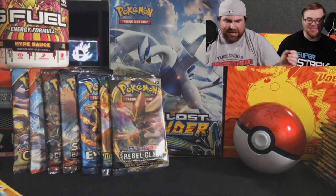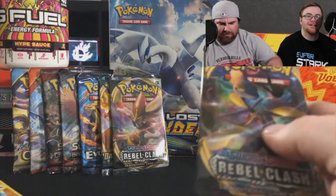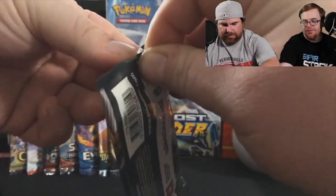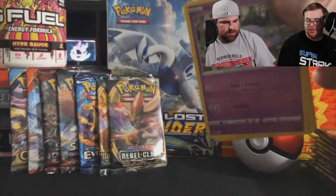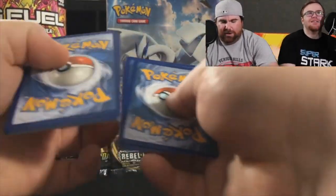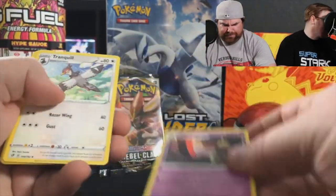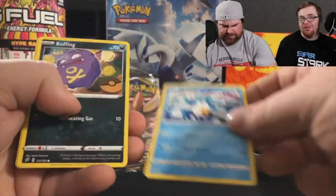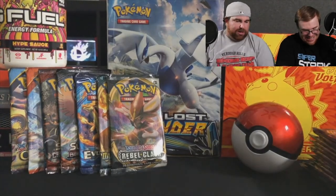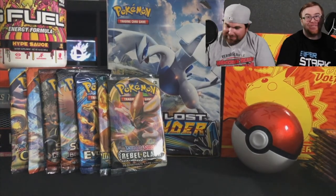Now to Rebel Clash — we have quite a few of those. I think the card I want from Rebel Clash is a Gyarados. Ten shot — ten shot — code card, gone. One, two, three, four. Electric, Grass, Fire — I wanted to say that because it's my type. So I found out we can use the word 'Bukake.' Remember how we were like, 'I don't know if we can say that?' Well, it's an act of love.